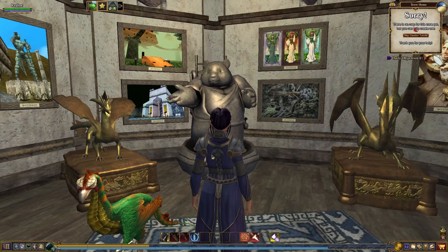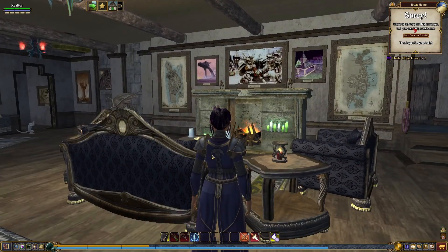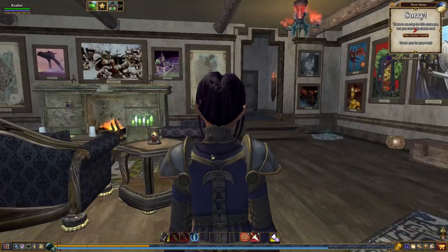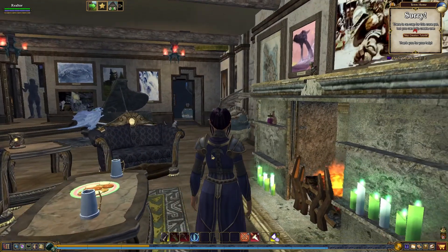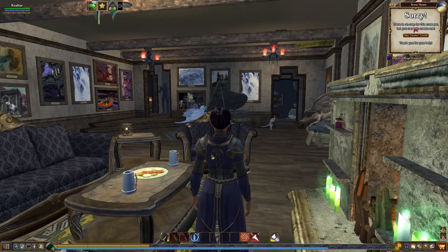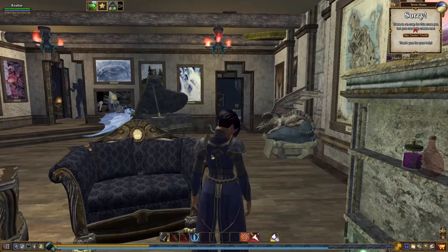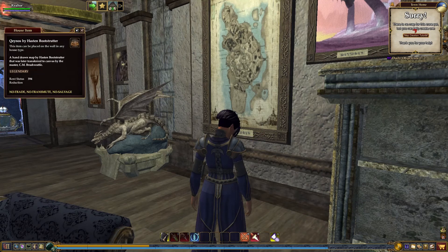Of course we can't forget the sculptures. And look at that fireplace. This is a very masculine room — I'm getting that kind of vibe. Just the colors of the upholstery and the type of fireplace, and the mugs on the coffee table. I just can't get over all these paintings. Oh, and look at this one — it's Kinos, and he is in Freeport. Kind of makes you wonder about that one.